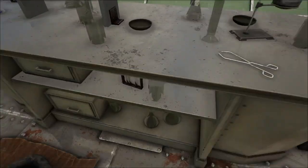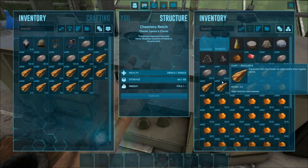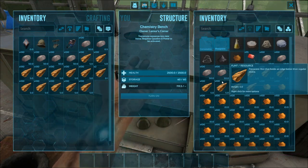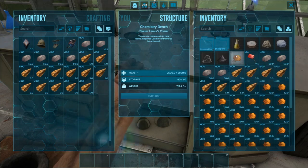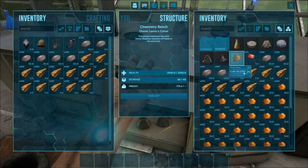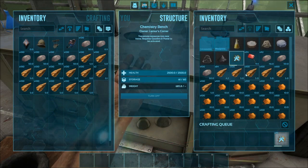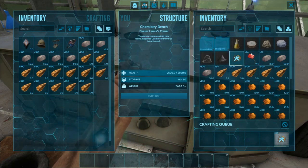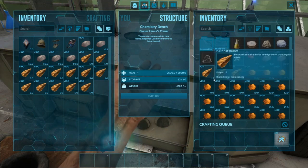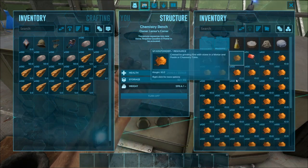I've got my chemistry bench here completely stacked out and turned on. However, chemistry benches are more important to keep open because you want to use them and they're more expensive. What we're going to do is take items out of this and put them into the mortar and pestle. So we craft all the stuff we can - you can see tons of spark powder going in. Because it's on the chemistry bench it's 10 times faster and it burns through really quick. Our storage is going to come out pretty much the same number.